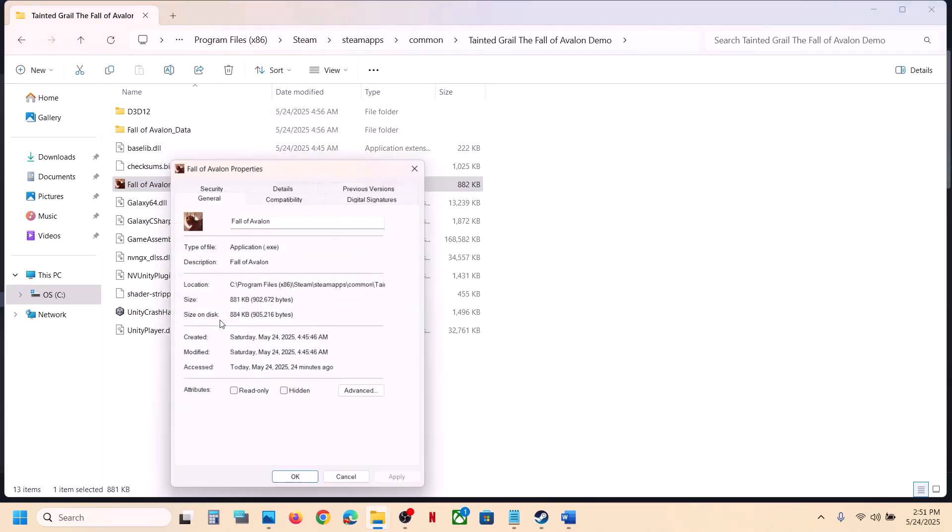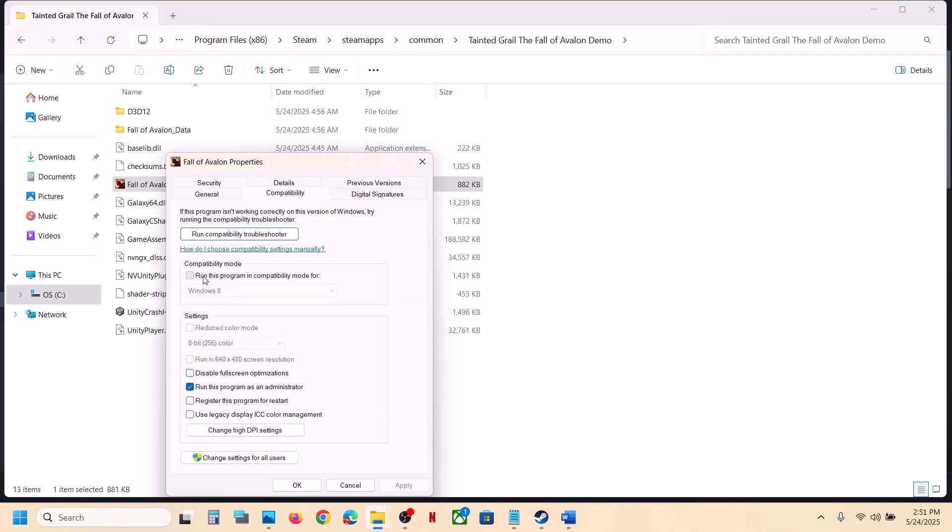Still not working, go to Properties once again. This time put a check on compatibility mode and select Windows 8. Hit Apply, click OK, launch the game and check. Still not working, select Windows 7, hit Apply, click OK, launch the game and check.